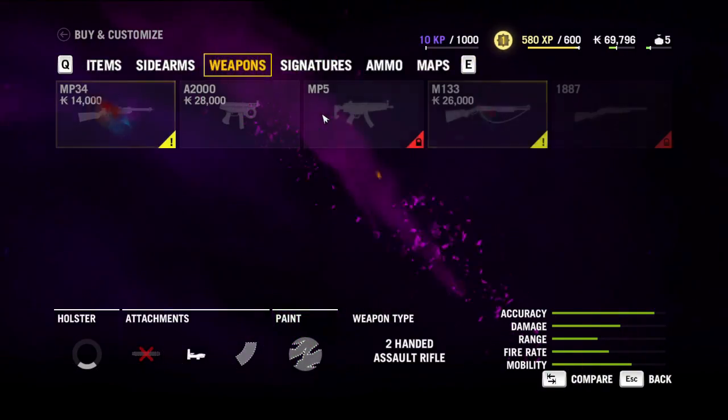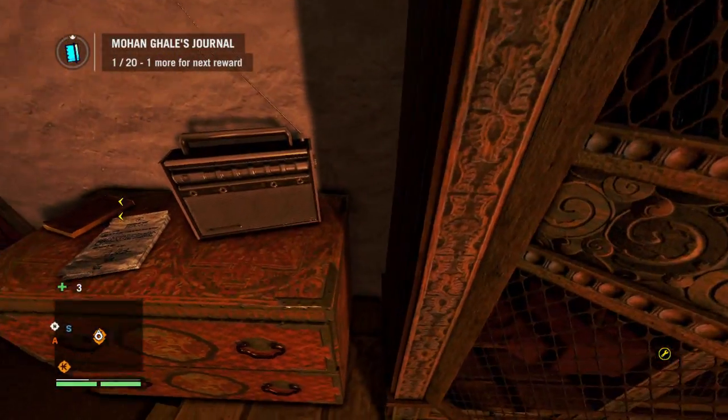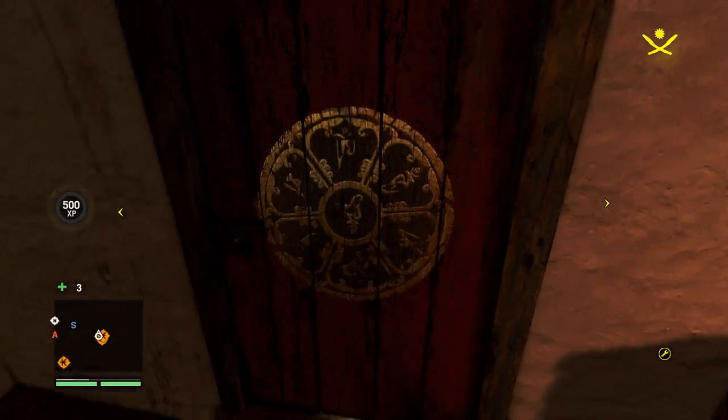You can always customize the color. I should probably also refill my ammo. The safe houses are basically just saying they're for all the Golden Path members, but you're the only Golden Path, so take it as it is.